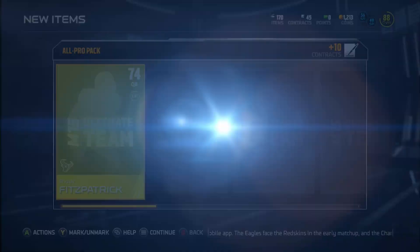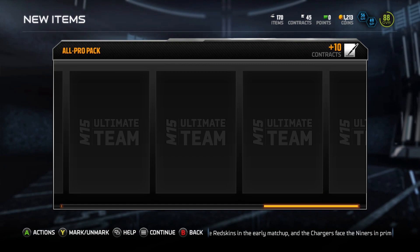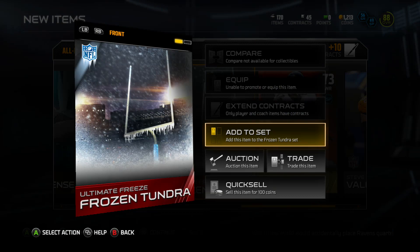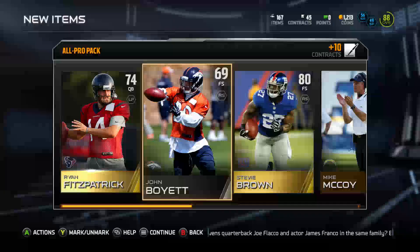We're going back to all-pro pack, which did not turn out well - because you know when a pack starts with Ryan Fitzpatrick, it is gonna be bad. And exactly what it was. We did get two frozen tundras, three frozen tundras, which gave us one more frozen tundra, and we went and did the solo. The solo - we had to beat the 100 speed, 100 trucking Bo Jackson, and we got this 28 out of 100 Deacon Jones.